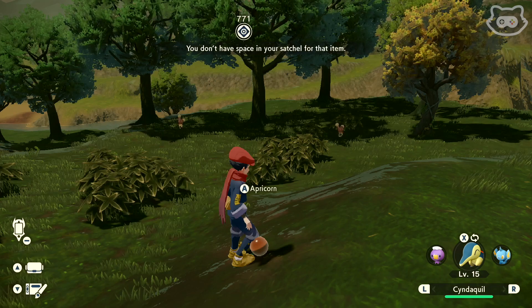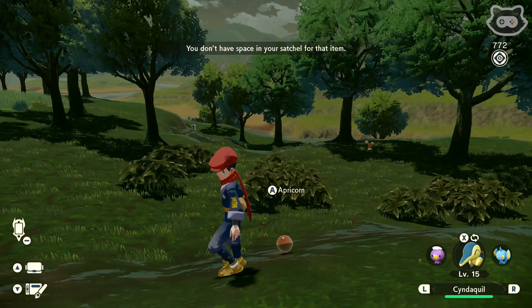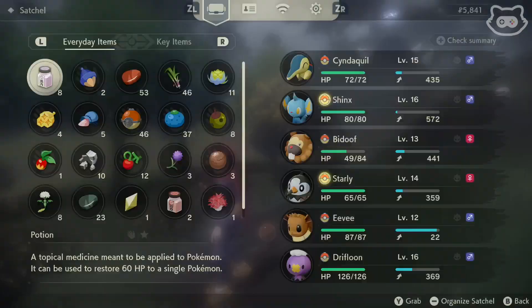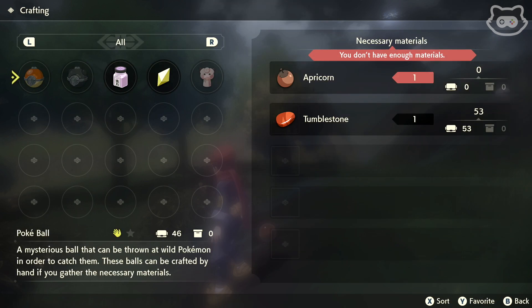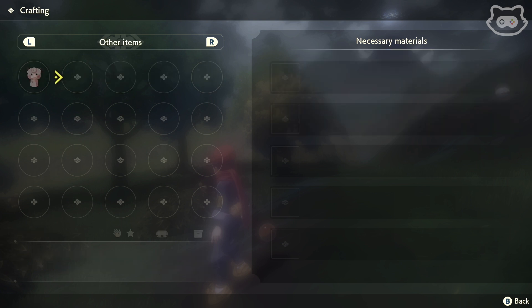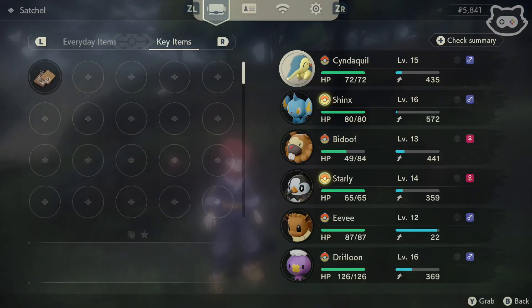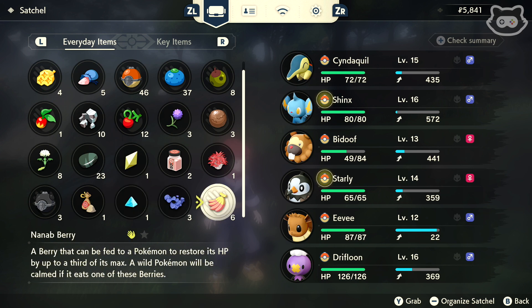We're already at max capacity - we can't pick up new items. We don't have any apricorns or wood to craft anything either. Our pockets are full, which is kind of weird. We've got plenty of some things, but we're going to have to buy some more space. It looks like we'll need to keep buying those extra item slots - that filled up quickly.